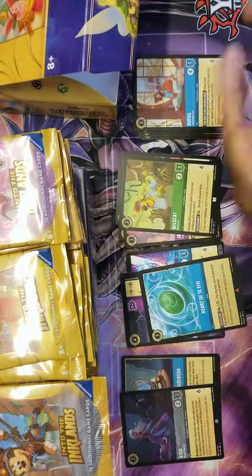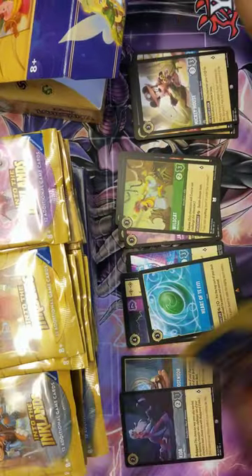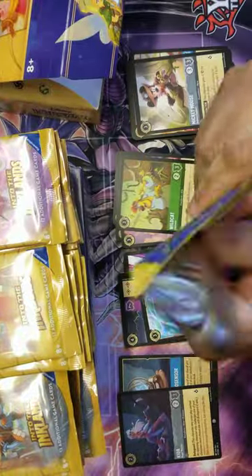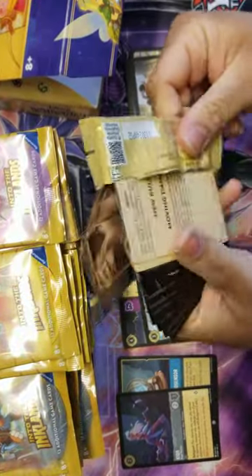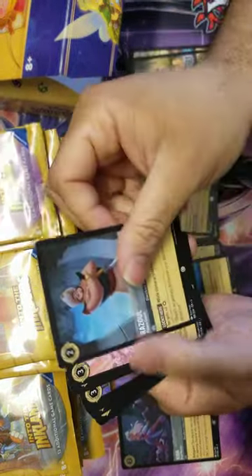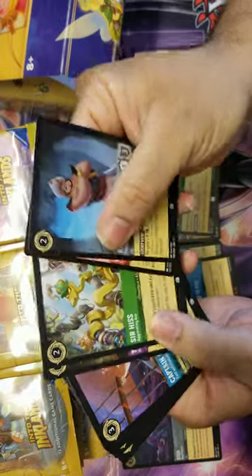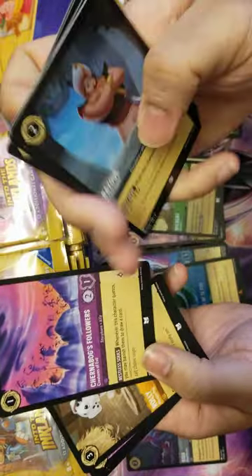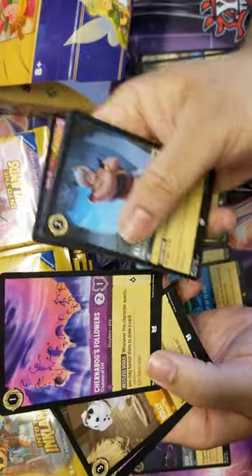Another solid pack. Next up: Zul, Webby, Sir Hiss, The Queen, Captain Amelia, Joshua Sweet, Prince John. The best uncommon right here - Chernabog Followers - one of my favorite cards of the set. This thing does so much.